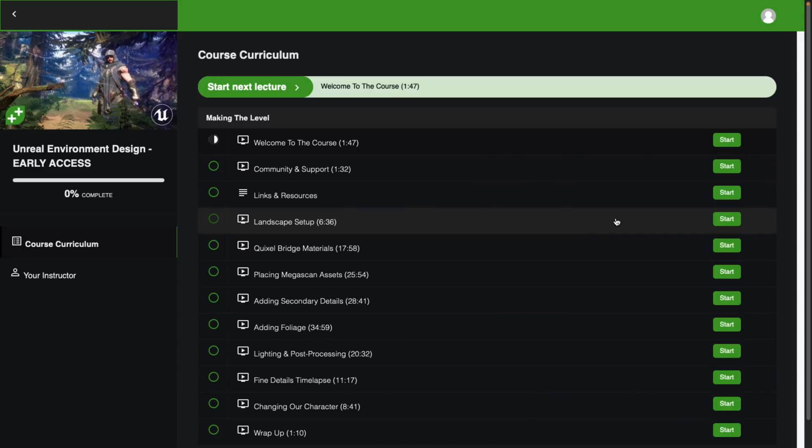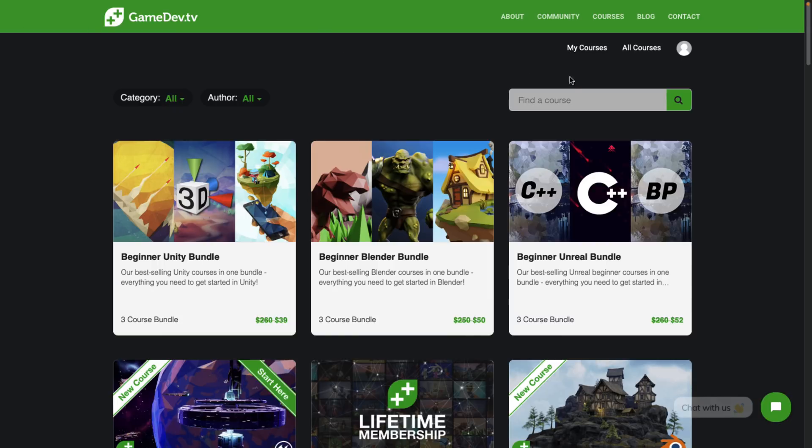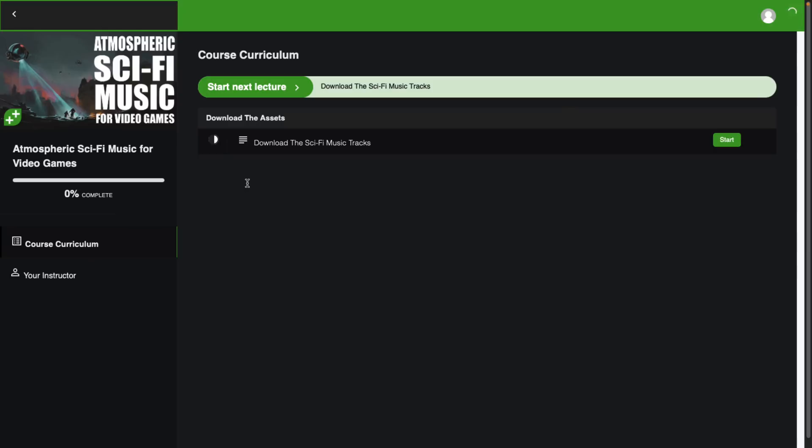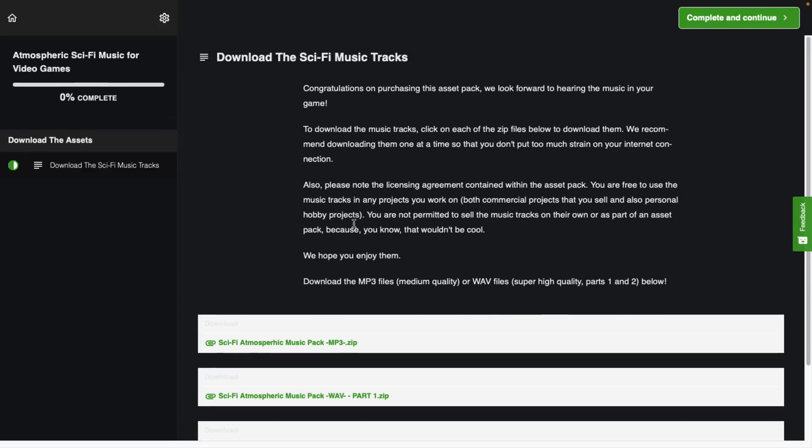The environment design course is what you get at the $1 tier. It covers adding light and post processing, changing characters, placing Megascans assets, and using Quixel Bridge. It seems much less far along than the C++ course. Finally, you get the sci-fi assets — not a course, just a download link. You can grab the music in MP3 or WAV format. The license lets you freely use the tracks in any project, commercial or otherwise, but you can't sell them as part of a standalone asset pack.